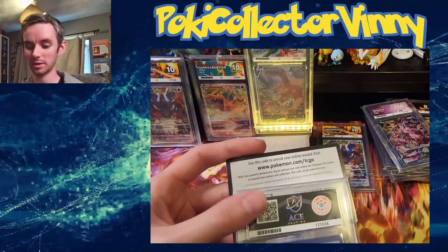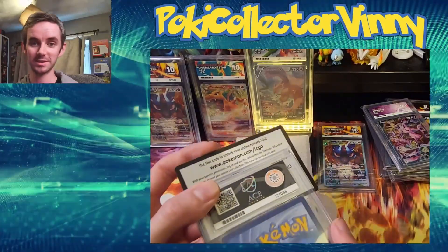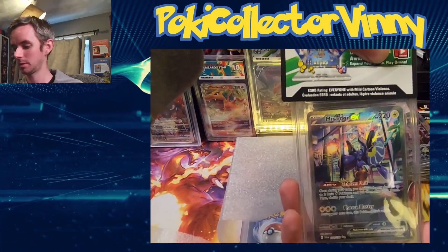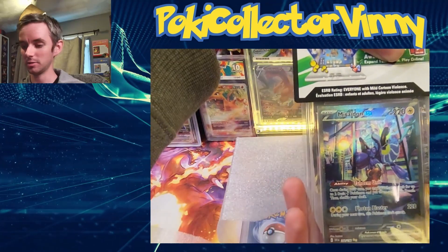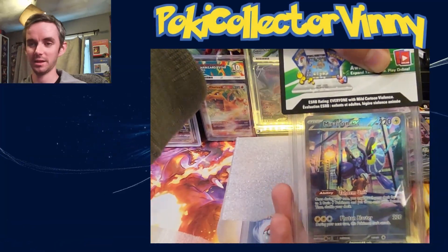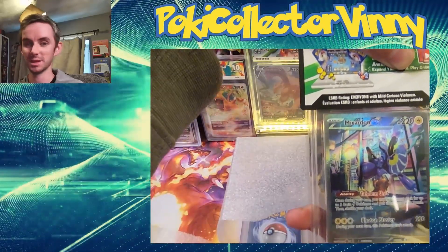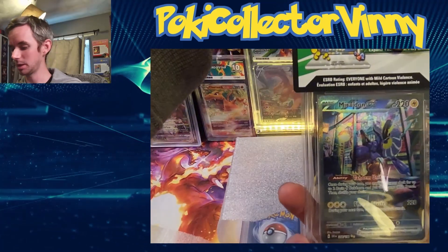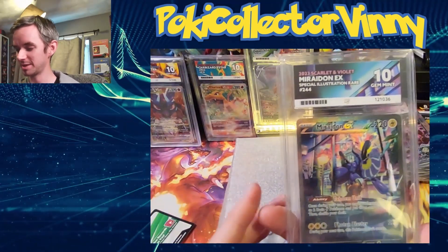Next we have some very modern cards. These are all from the Sword and Shield era — now we're moving into Scarlet and Violet — and my first graded Scarlet and Violet cards! We've got the Miraidon ex SAR to start off with. I'd love these cards in a 10, and I hope to get a set of 10s — and it would be cool if the SAR numbers were sequential too. Starting off, we have — oh nice — a gem mint 10 with the Miraidon!